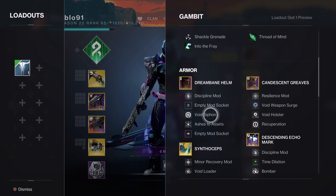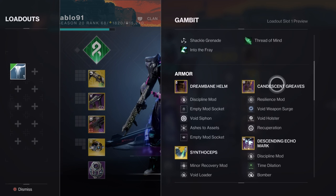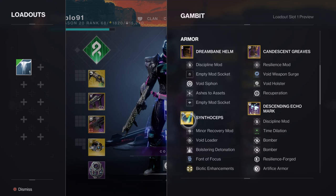Void siphon is critical to the build because we've got void weapons - make sure you have void siphon on. Don't worry about ammo finders anymore because the game changed a little bit and there's an artifact mod you must also unlock. Ashes to Assets is going to be really good in this. For the gauntlets we use the exotic Synthoceps, which gives a buff to melee damage and super damage - it's huge.